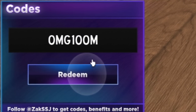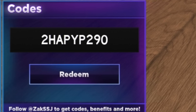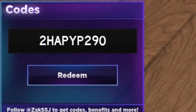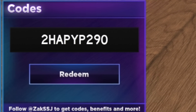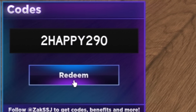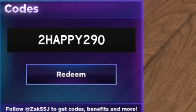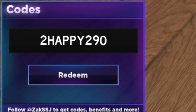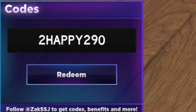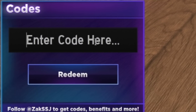Now redeem this code — it's 2HAPPY290. Click on redeem. If you guys haven't already redeemed a lot of these codes today, honestly they are going to be super overpowered as they give you a lot of gems. There's the correct code: 2HAPPY290. You're probably going to be able to spin enough to hit your pity and get a legendary or epic, which I would definitely recommend doing as you can get a pretty good fruit from redeeming all these codes.